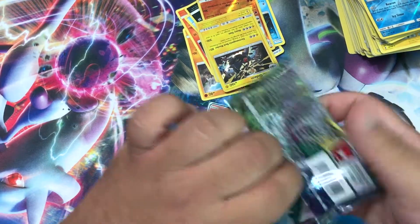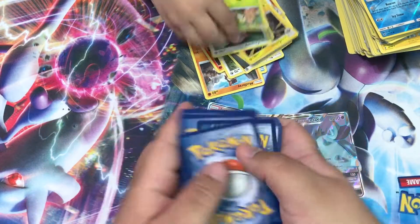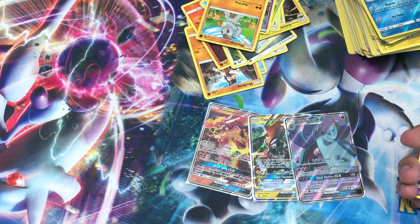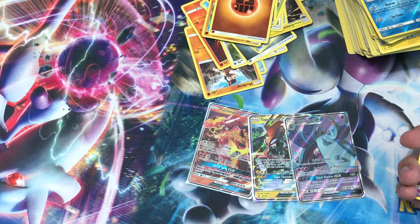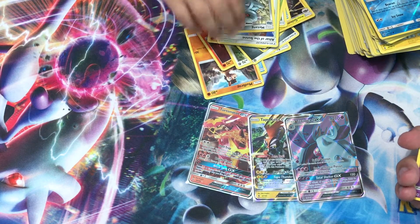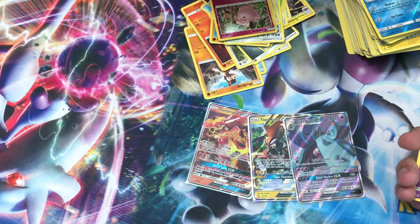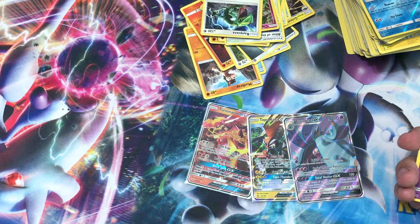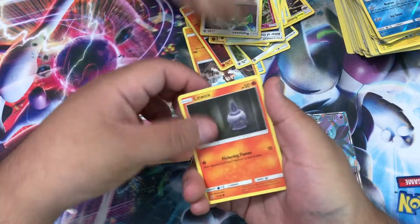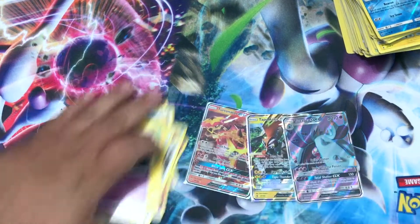Alright let's do these ones together now. We got a Petilil, a Trubbish, a Machop, a Fighting Energy, an Altar of the Sun, a Metang, a Hakamo-o, a Clefairy, and a Rayquaza. Then we also got a Gothita, Castform, Tentacool, Clefairy, Litwick, Fire Energy, Bewear, Brooklet Hill, Slugma, Oracle reverse, and a Garbodor.